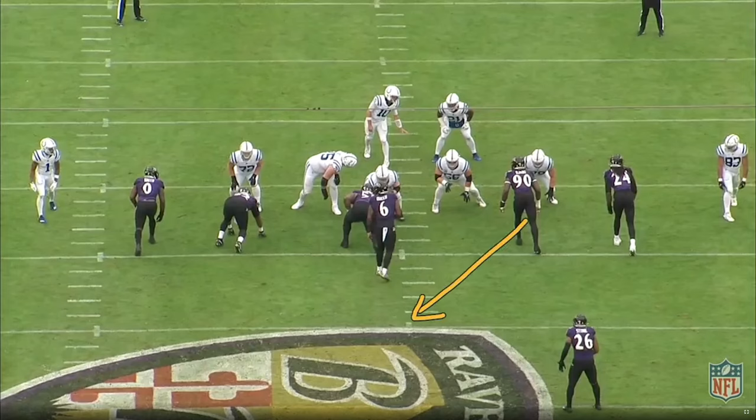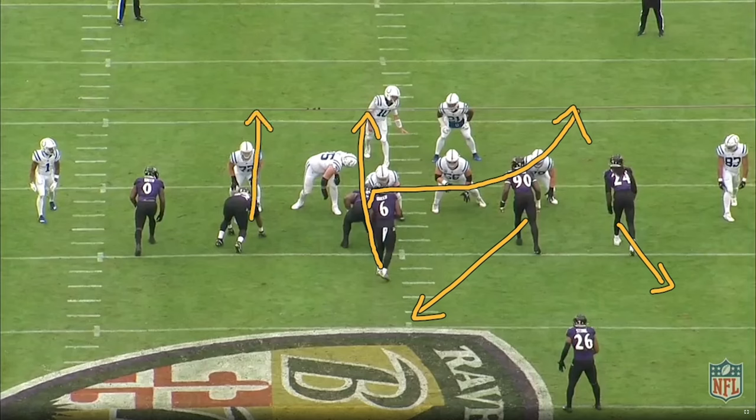The three technique and five technique from the boundary are going to drop. The nose is going to step and then contain all the way to the boundary. You're going to have an inside pressure by Queen, a twist that ends up pinning the running back inside, Roquan Smith coming underneath, and then Kyle Hamilton coming off the edge.